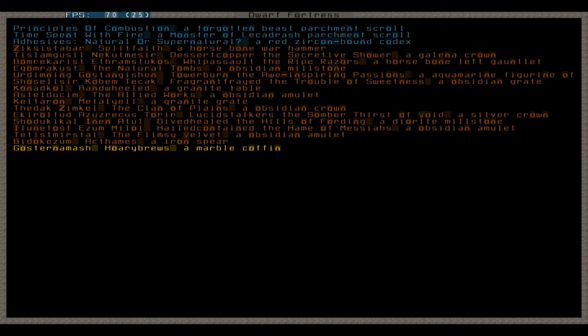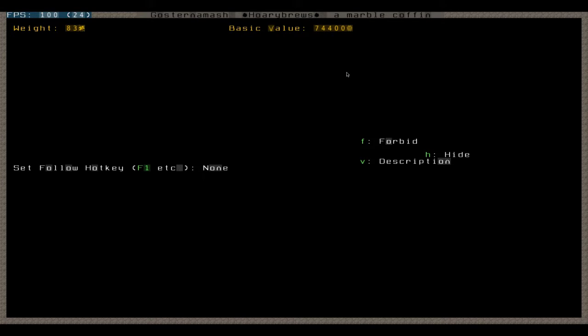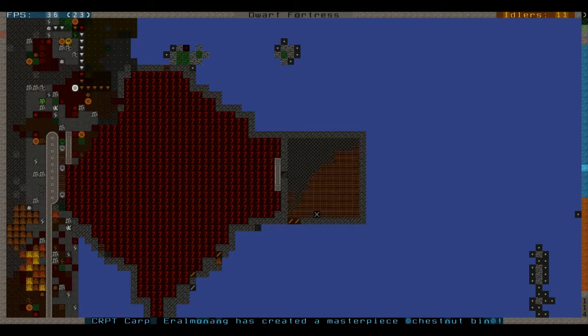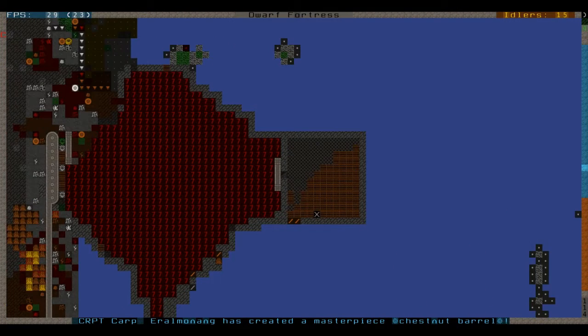A marble coffin — should I show you this? Yeah, a lot of stuff here. All right, I'm not going to read all this stuff. The image of lucid stalkers, the somber thirst of the void, the silver crown. We've got a picture of one of our other things on there, and a picture of some kind of gem in beak dog leather. What I'm hoping to do before the end of the series is dump these goblin prisoners into the volcano. But I can't do that yet because I really want my guys to take all their items off them and strip them — otherwise if you try and haul them up there they'll be fully armed and armored.